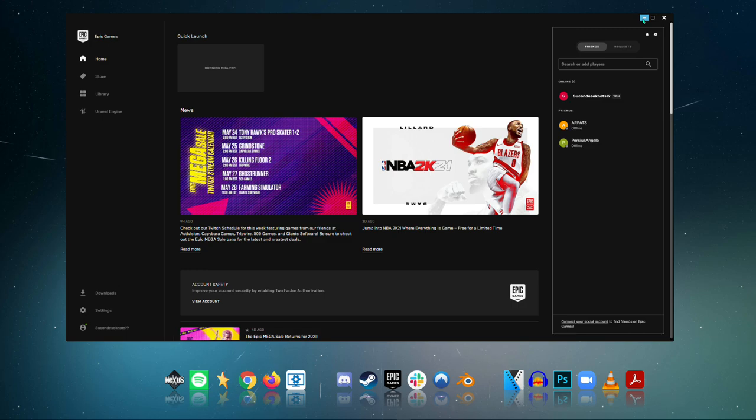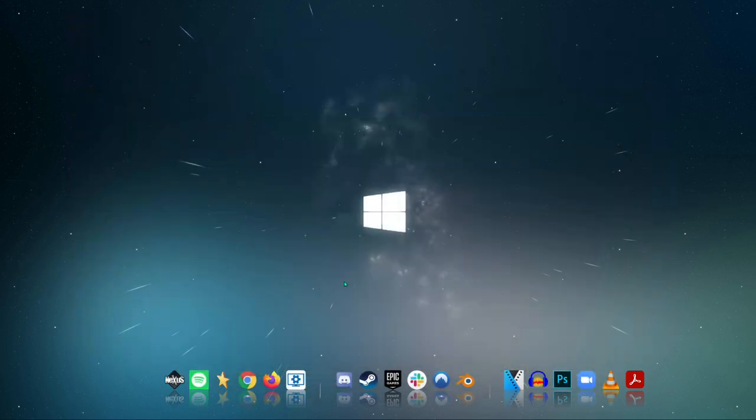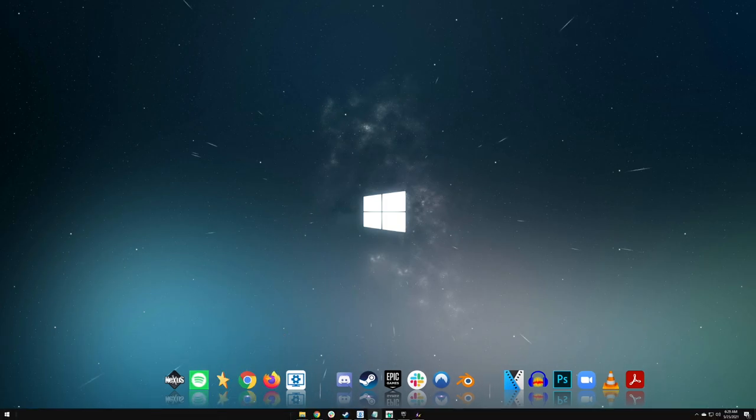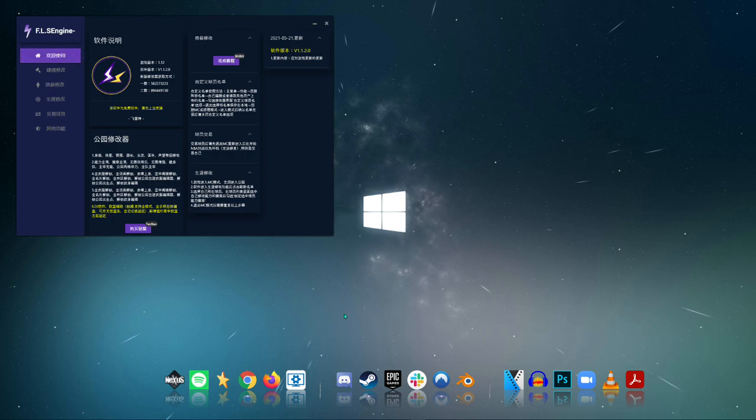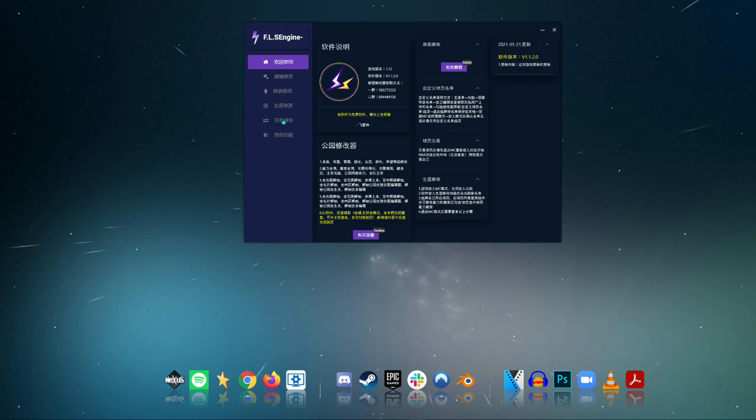In order for you to grind your player faster, I'm going to be showing you how to do it. But first, all you got to do is run the game and download an application called FLS Modifier. I'll be linking the file of this program in the description box below. You can actually download this from 2K Specialist or Suwajota, depends on your preference.